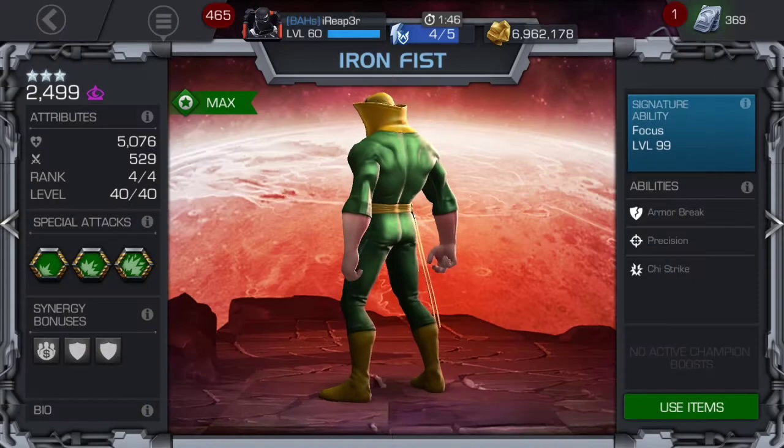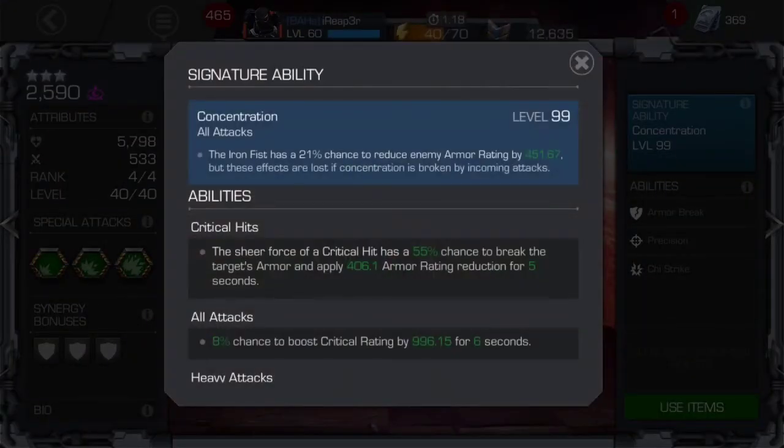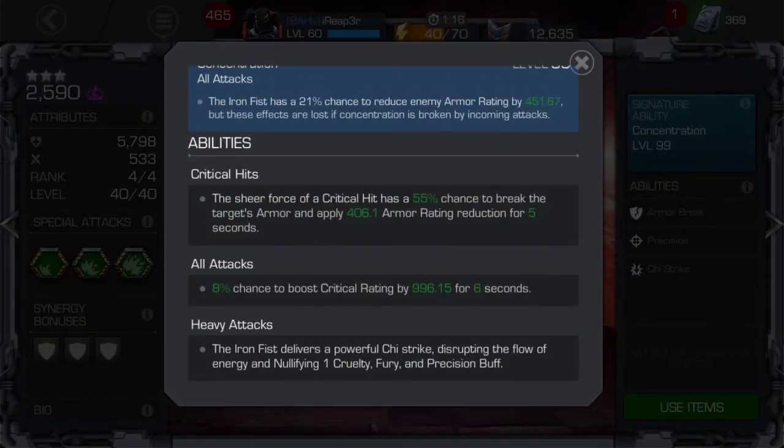When we head over to Mr. Immortal over here, it's 451 — so a whole hundred more. But the thing is, if Immortal gets hit, he breaks his concentration and loses all of his armor breaks — even if he did his critical hit armor break, he loses those as well. So that's one of the biggest fallbacks.